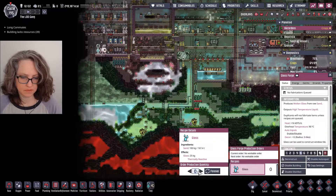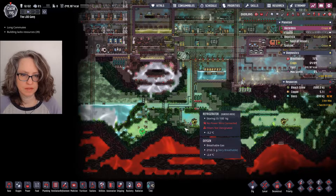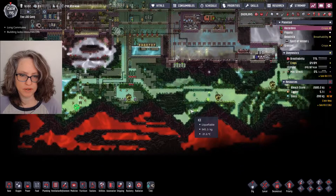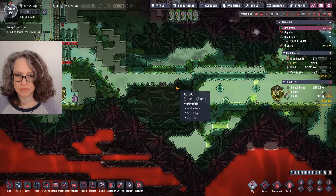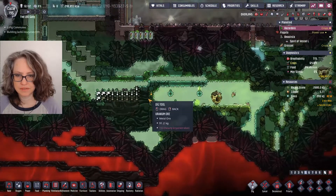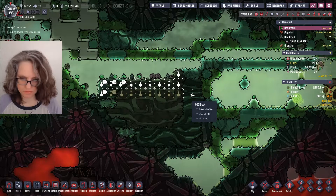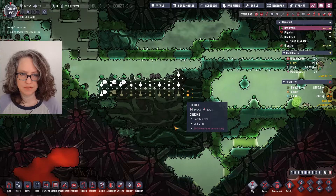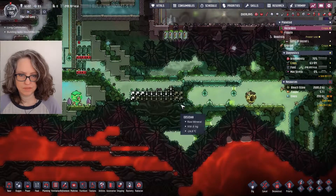I dug over here because I ran out of obsidian — I put all of it through the teleport. And this isn't obsidian; this is phosphorite surrounded by obsidian. I'm going to dig that out.